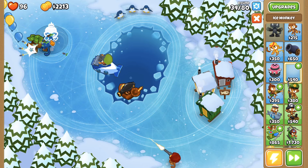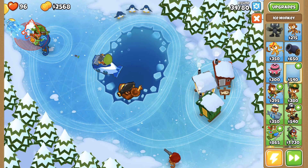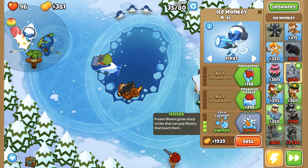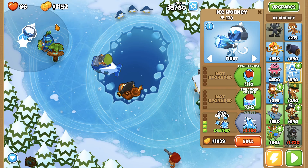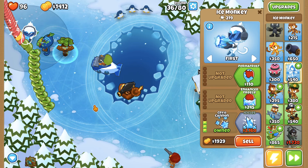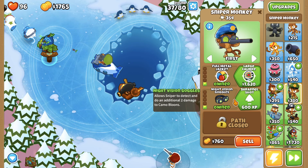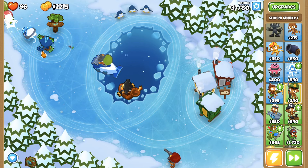I think I want an ice monkey. Come on, this is an icy map, we have to get an ice monkey — it just has to happen. I really like the cryo cannon. Now the ice monkey doesn't just slow the balloons down, it actually attacks them as it slows them down — that's why I like this upgrade. Now the sniper can kill camos too.